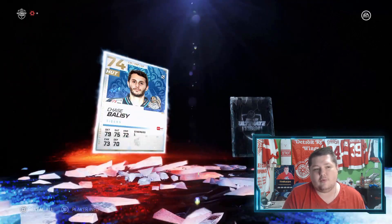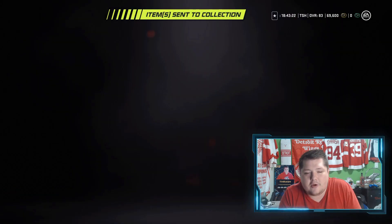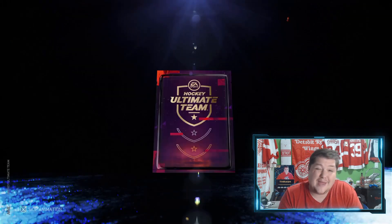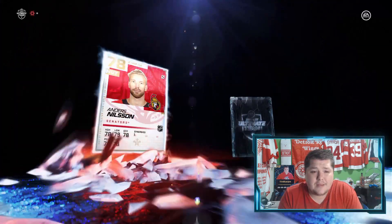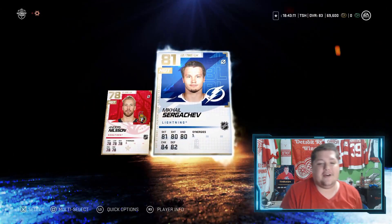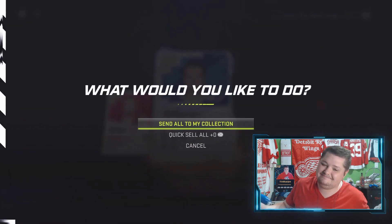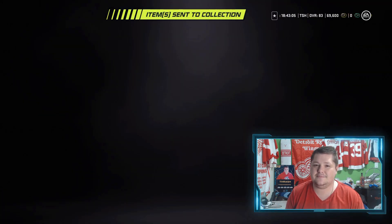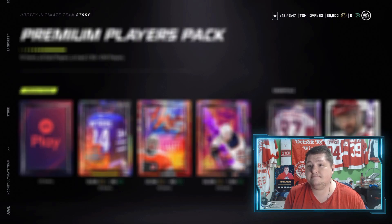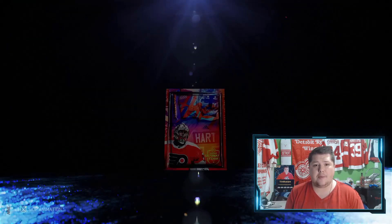Then we'll do a couple premium packs as well, just for the hell of it. We got literally nothing — a couple 74s. We're guaranteed 80 overall or better, so let's hopefully get something big. Please EA, come on. Okay, we got Nielsen. Next one's guaranteed to be at least an 80 — ah, Stürzaker. I love him, former Spitfire, great guy, but not a great pull. I would open these packs, I absolutely would, but I can't — I don't know what's going on with the game. Okay, I can open this one apparently though.